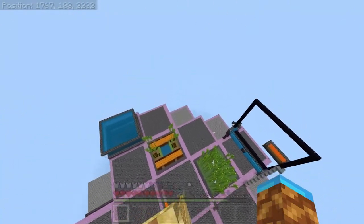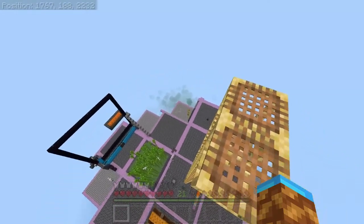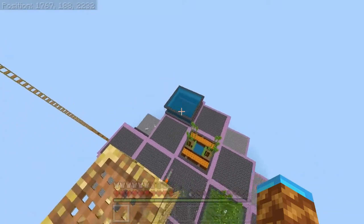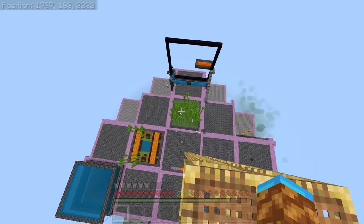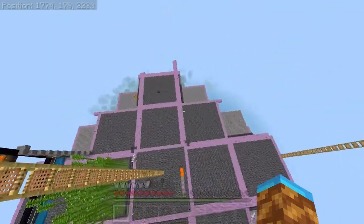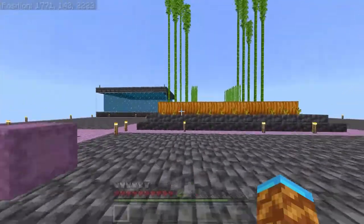I recommend building your sky farm five chunks wide and then having these little corner chunks that are less safe. It's a nice size — basically no matter where you are, everything will always be active except for those corner chunks if you wander too far. You can leave those corner chunks for things that don't matter or just aesthetic things to hide all your farms eventually.